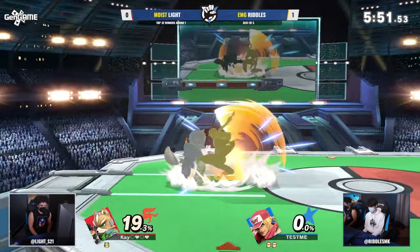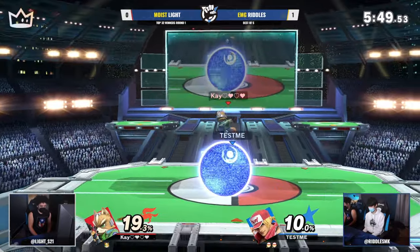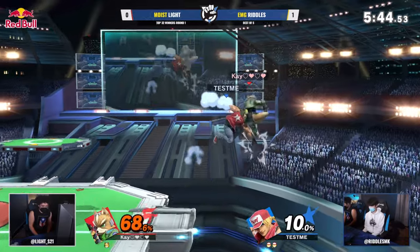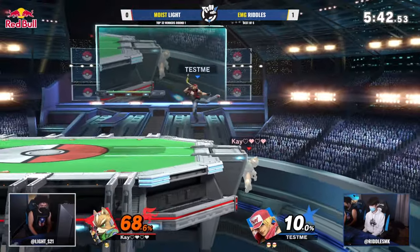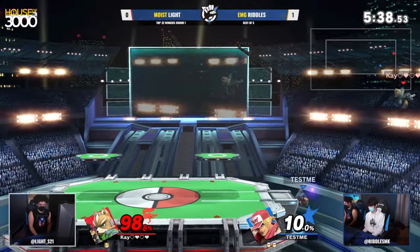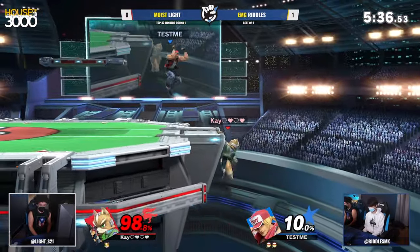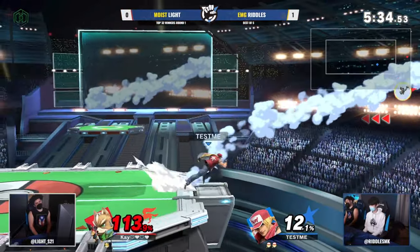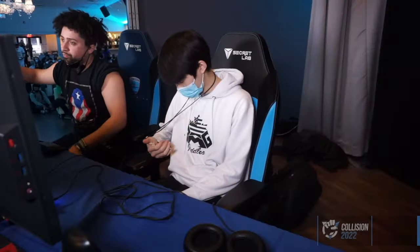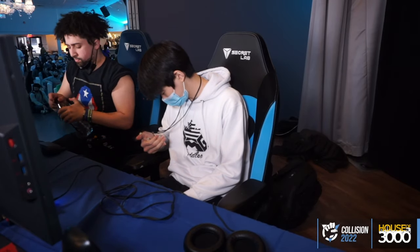Even it back up with a well-placed and timed forward smash. Now up tilt tries to maybe set up a juggle — that would have been able to cover an early dodge, but Riddles ended up jumping away. We are staying at the ledge if Riddles has anything to say about it, but really good DI keeps Light alive. And once again just the start of a burn knuckle — that's not a hitbox you can contest with at all.